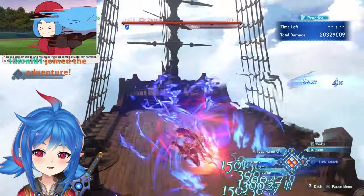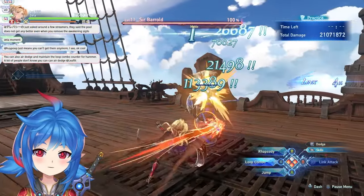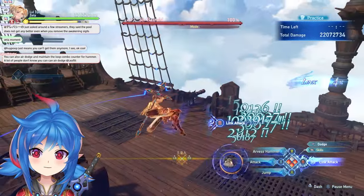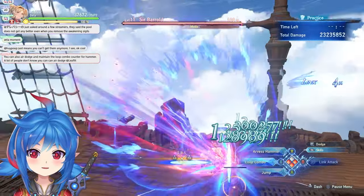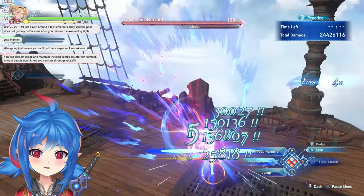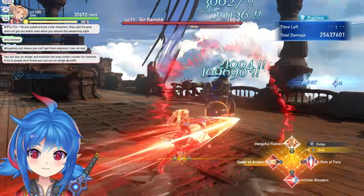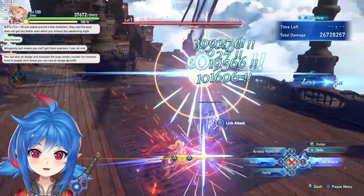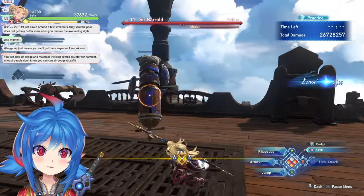The air dodge is important because you can use it to delay your attacks. If the enemy is about to attack you can pause in the air so you don't dive right into the hit and you can iframe dodge it. You can also use air dodge hops to reposition — if you're off to one side and want to get right on top of the enemy's head, air dodge lets you move there so you avoid wide swing attacks.